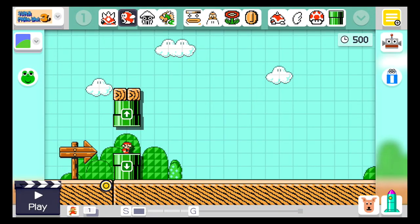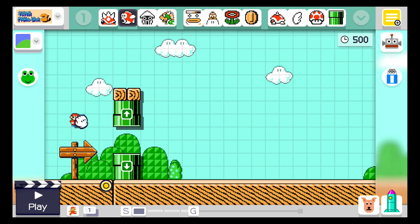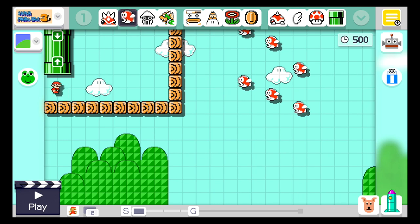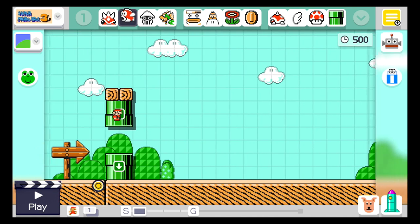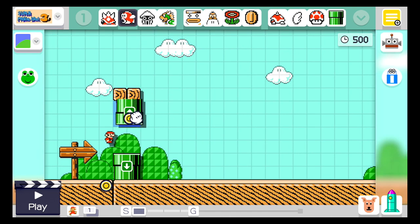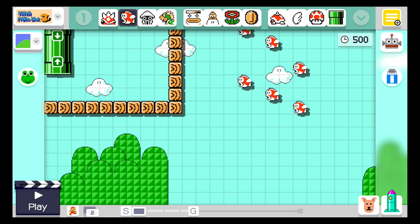This next glitch is kind of pointless — you have to reset your Wii U. It's the freeze glitch. You want two pipes: put one here and drag Mario into it — it takes you to a sub world. Then put Mario in the pipe up here, and place the exit pipe there. The basic idea is you want a pipe you go down that takes you to this exit, and when you jump up to the second pipe, it takes you to the top exit.